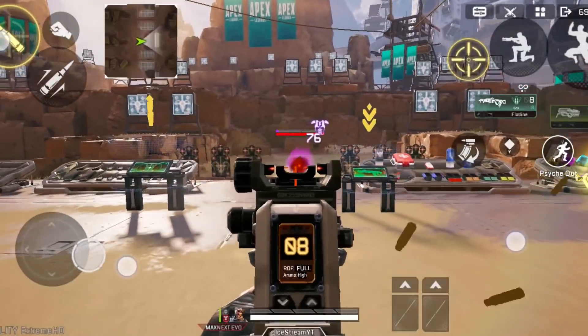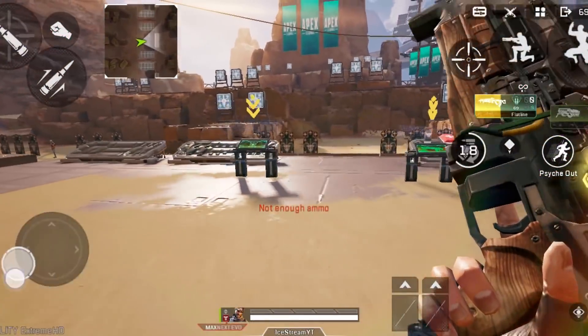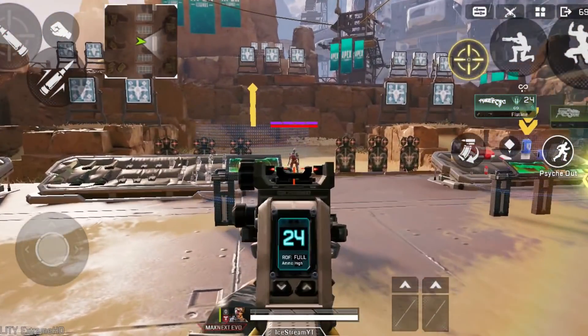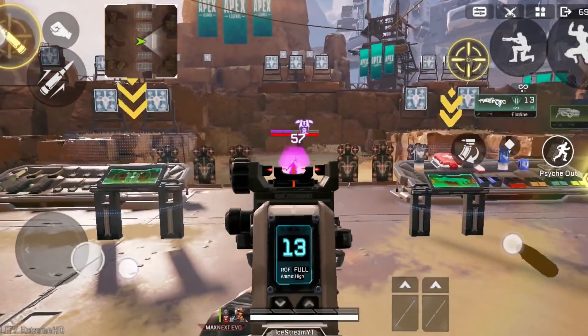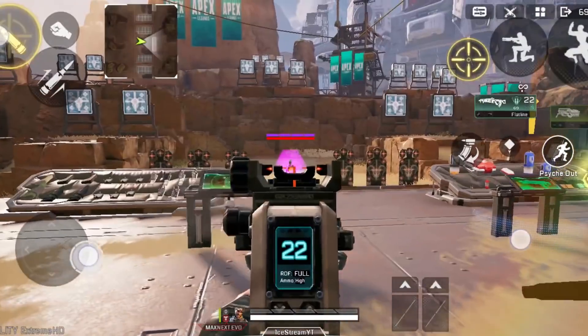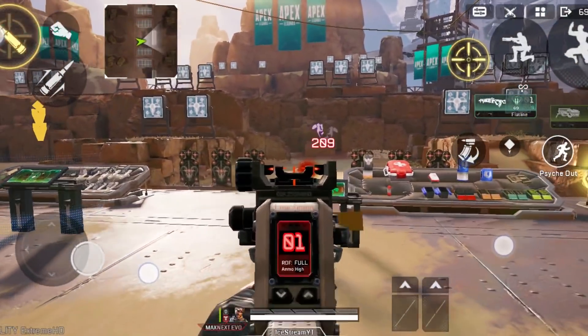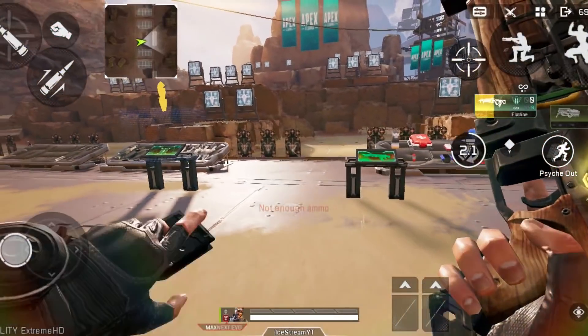And on top of this, it even gives you the bonus of always being in motion. When you're in a gunfight, you don't want to just stand there and shoot your enemy — that's one way to get taken down really quick. Ideally, you want to strafe left or right, or a combination of both. And with this technique, all you've got to do as far as recoil control goes is turn left or right. Literally as simple as that.